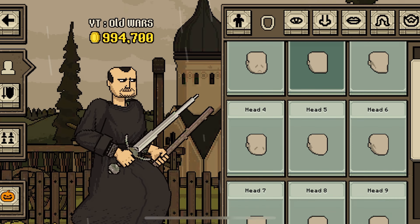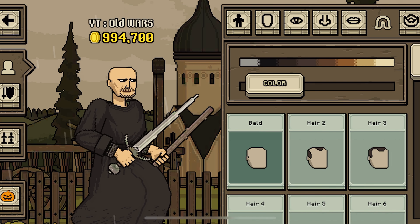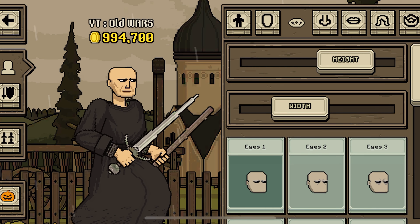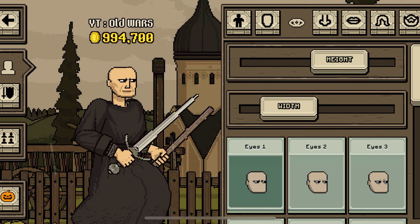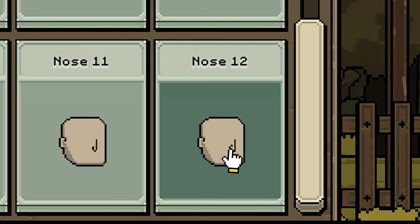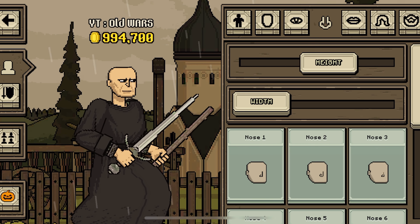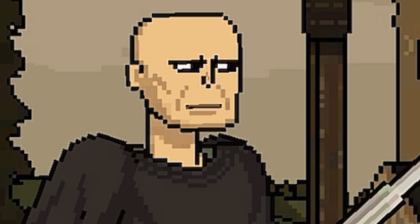Now let's look like him. Let's take head 12 and make him bald, no beard. Eyes 1, they are good — let's make them less wide. The nose is the main thing: Nose 12, and the width should be 0. The height, that's fine. But we need this nose — now we're talking.